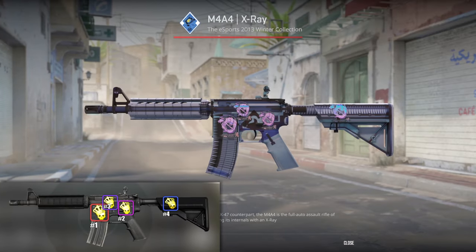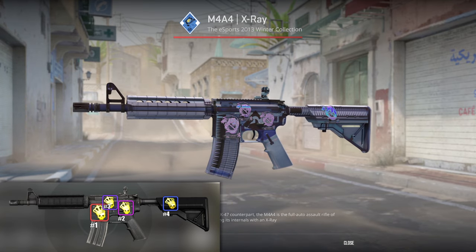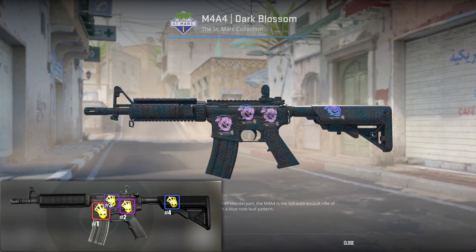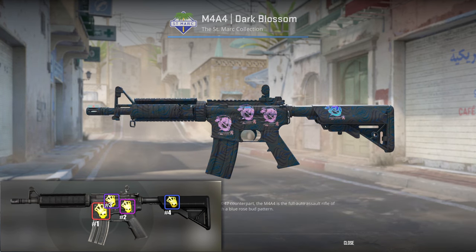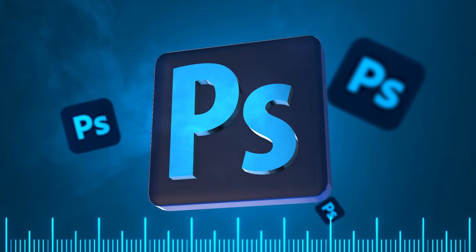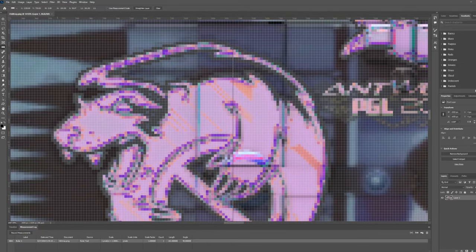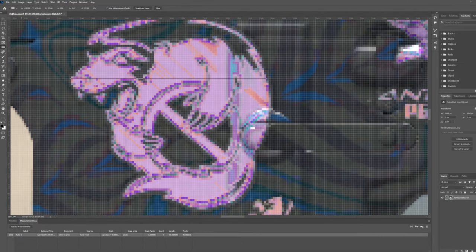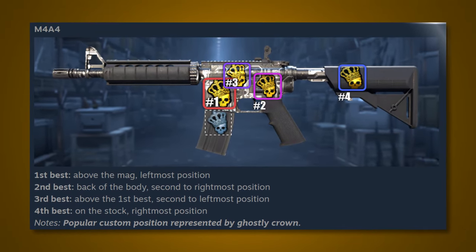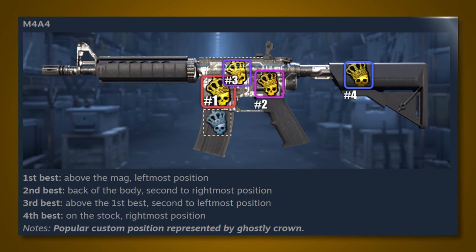Next up, we have the M4A4. As you can see in the legacy guide and on an M4 crafted in CSGO, slot number 1 is clearly bigger than the other 3. Using the ruler tool in Photoshop on the legacy craft, slot 1 was 20 pixels taller and 17 pixels wider than slot 3. On the new CS2 craft, slot 1 and 3 are the exact same size. This is not clearly represented in Pinksy's CS2 guide, as slot number 1 is still shown as bigger than the rest.